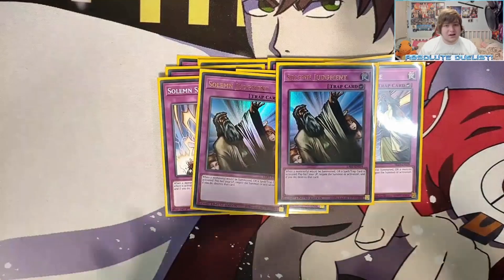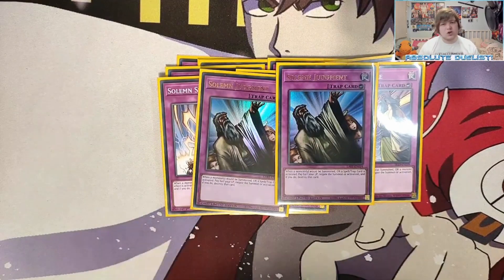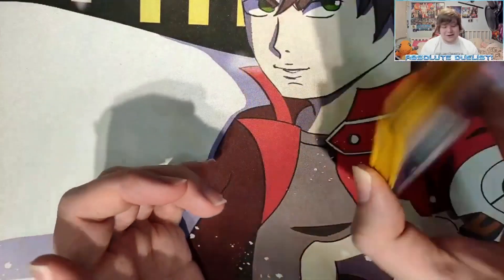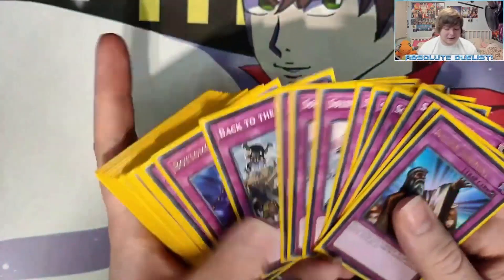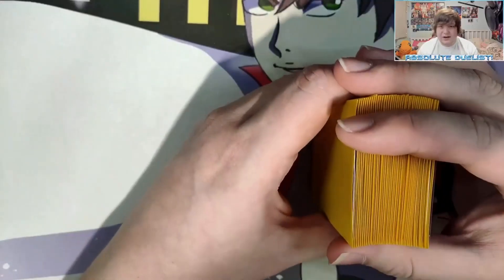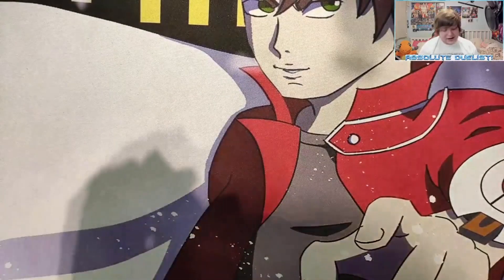We also play three Solemn Warning, three Solemn Strike, and two Solemn Judgment. Solemn Warning negates any summon, Solemn Strike negates monster effects and inherent summons, and Solemn Judgment is just a big fat no button whenever I want it. In this format these are going to be so strong — if I Solemn Warning, they can't summon; Super Polymerization is negated; Shadow Fusion is negated. That's the main deck — built the best I could seeing as we only have Genesis Impact, the Counter Fairy structure deck, the Machina structure deck, and what we got from Duel Overload.